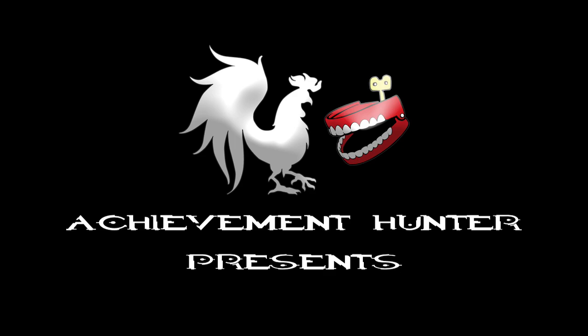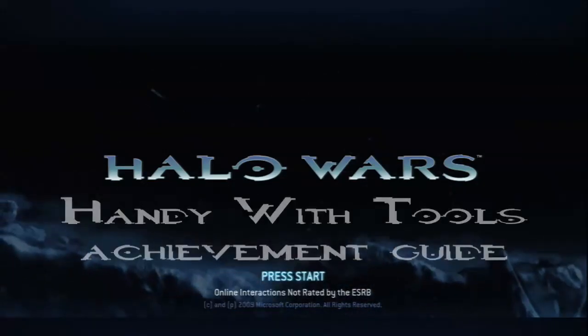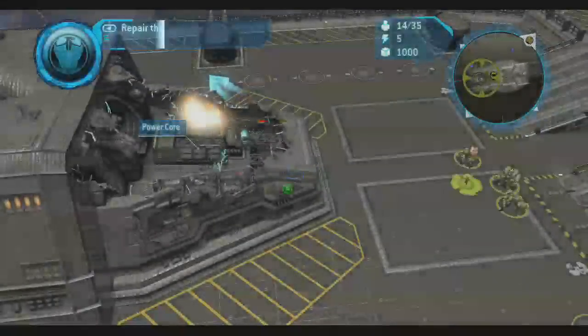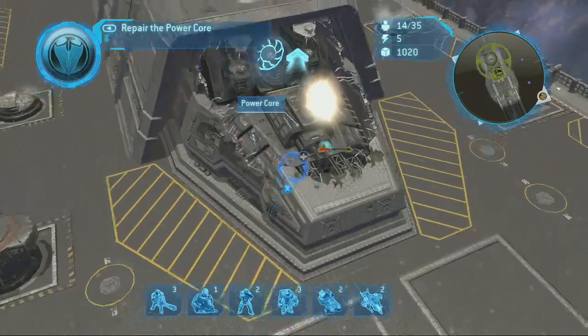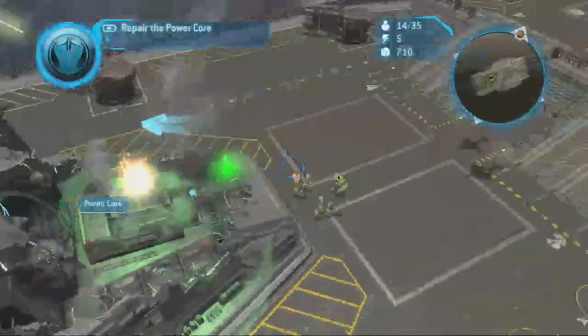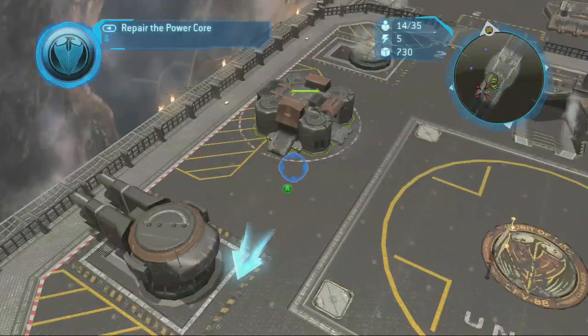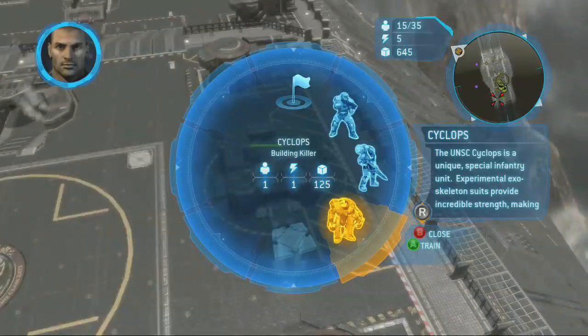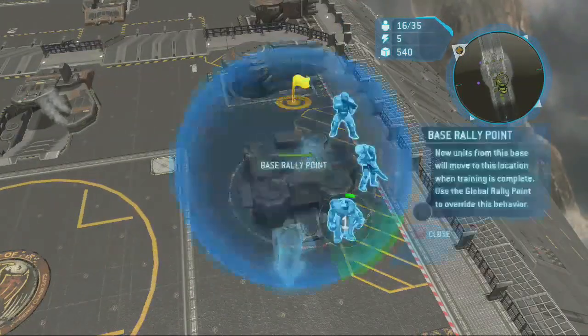Hey, it's Jeff from Achievement Hunter with an achievement walkthrough for Halo Wars. It's called Handy with Tools and it's level 12. We're gonna split this one up into a couple of sessions — this is the first. I recommend you not try to get all of these in one go, so let's get the achievement first: Handy with Tools. Then we'll worry about the skull and the black box.